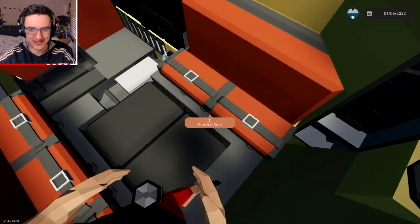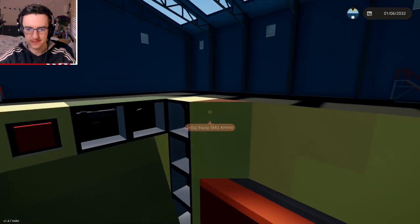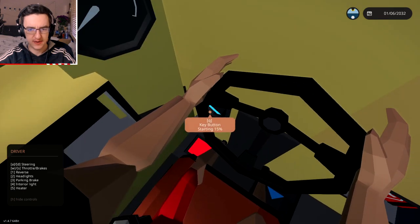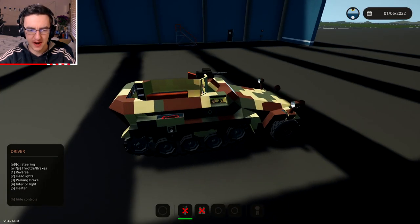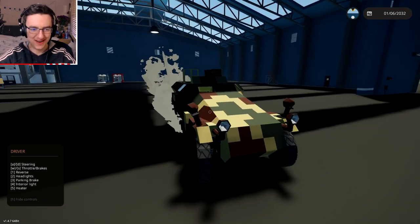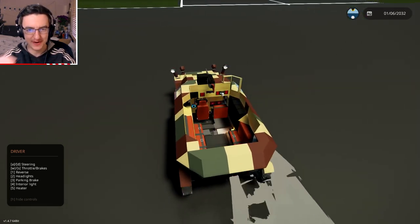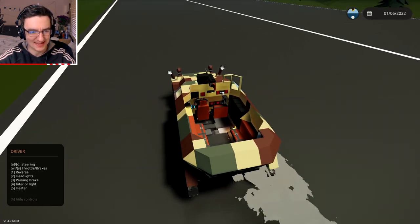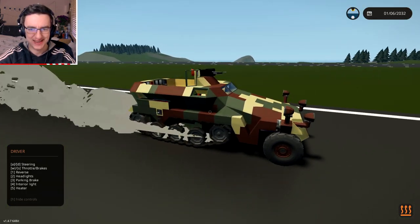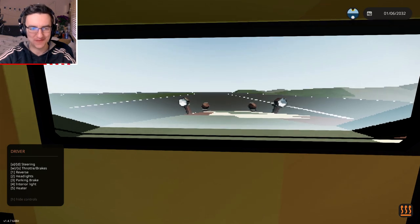We've got loads of ammunition for it. These must be our fuel tanks. We've got some seats in the back, as well as a machine gun and a pistol. Let's see if we can actually move this thing — press H, turn the key, release the parking brake and drive. There we go. Press 2 to turn on the headlights. Press 4 to turn on the interior light — that actually looks pretty sick. We've also got a heater. This thing actually looks really, really good. The fact that we've got a camera that shows the window is such a good way of doing it.